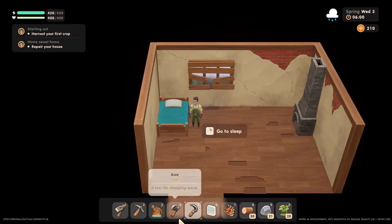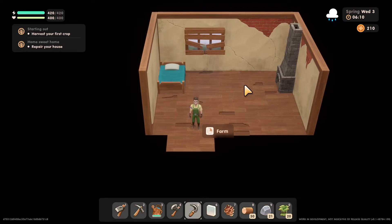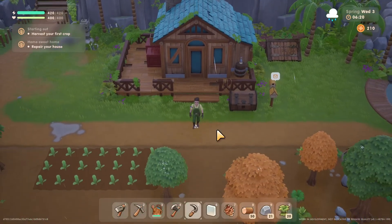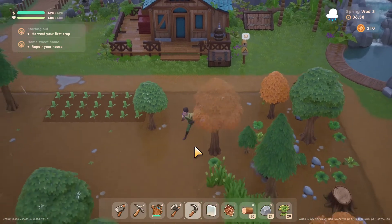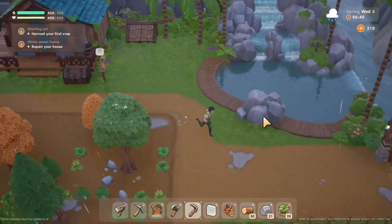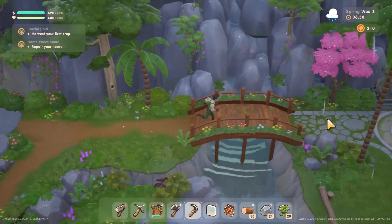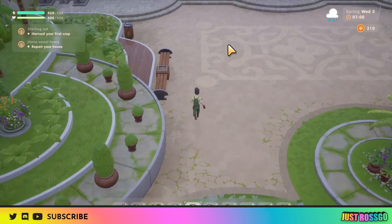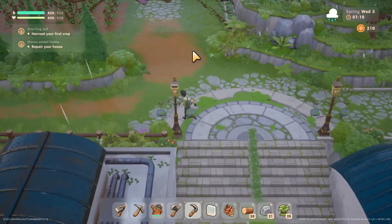It's a new day in Coral Island. Last time we arrived on the island and were given this little farmhouse, which is nothing special to look at, but it is ours. We're going to do it up — that's one of the things we're doing today. We're going to go and see the carpenter. Last time we managed to gather enough resources to upgrade our house. We've started clearing our field and planted some radishes. I'm guessing I don't need to water those because it's been raining for the last two days.